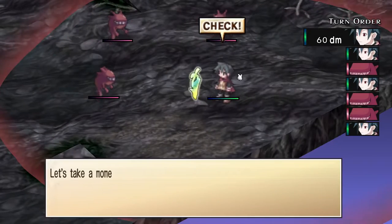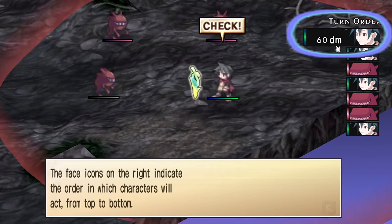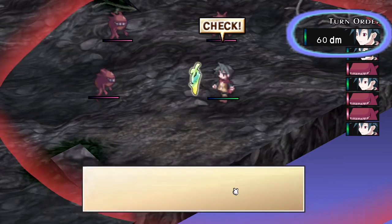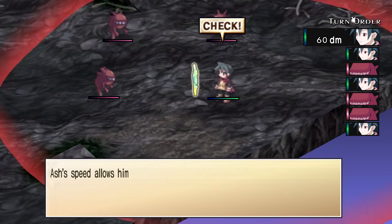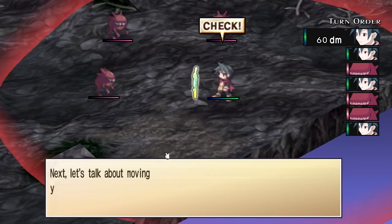Gonna fight some little demon things. Let's explain the battle mechanics. There's a turn order — faster characters are faster. You can move 60 decimeters. We're still explaining turn order. The person whose turn it is says 'check.' In this instance the order goes in this order. Ash's speed allows him to act twice as the battle starts. Quick characters have disadvantage.